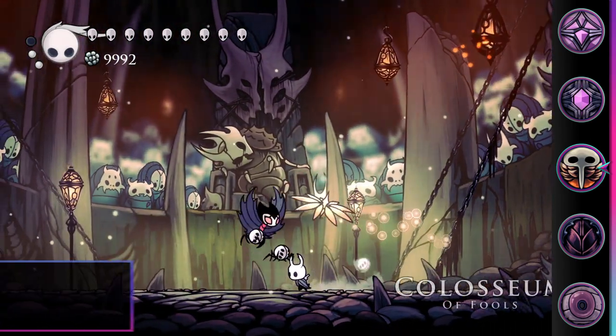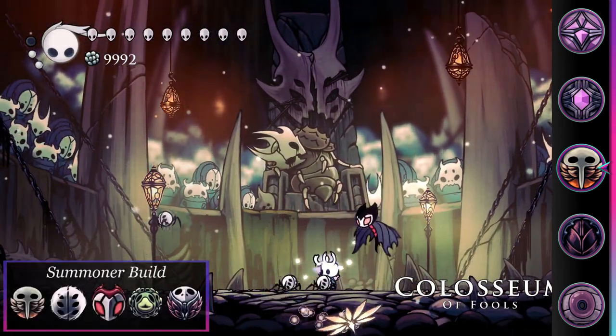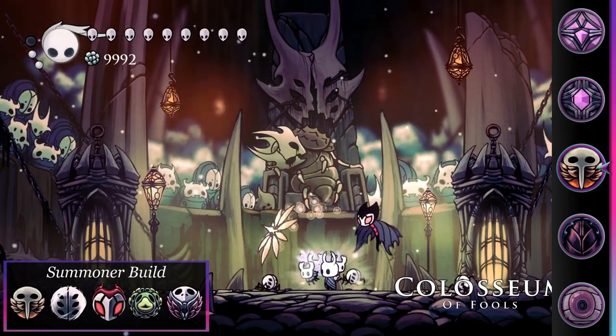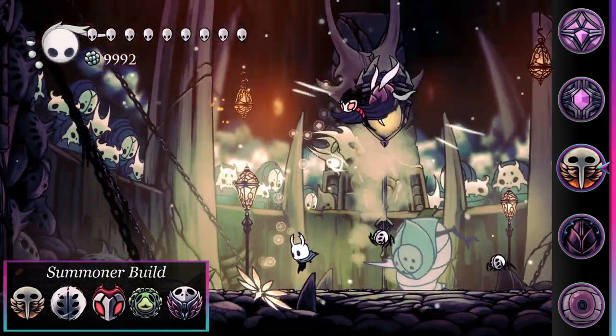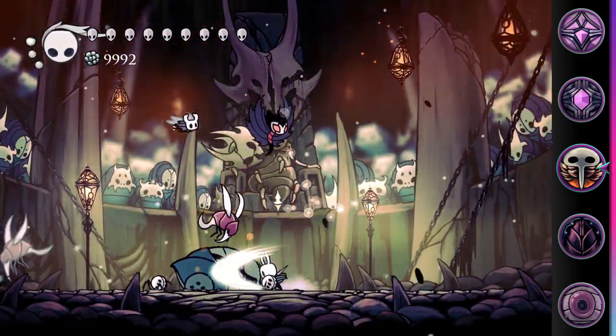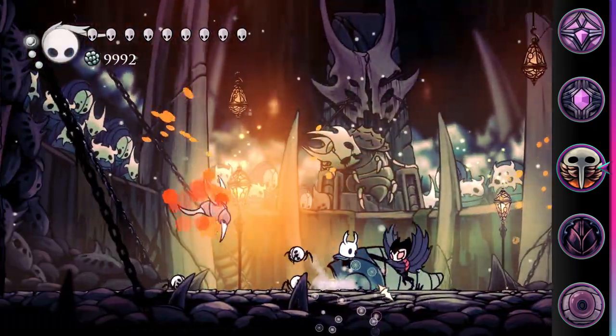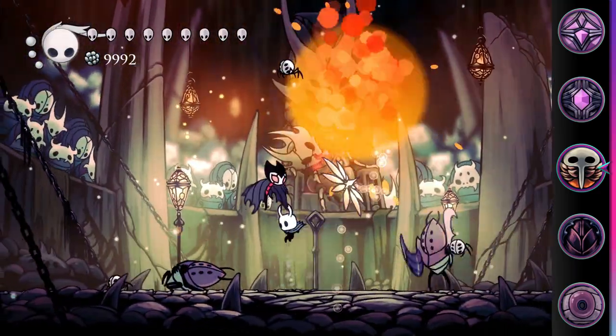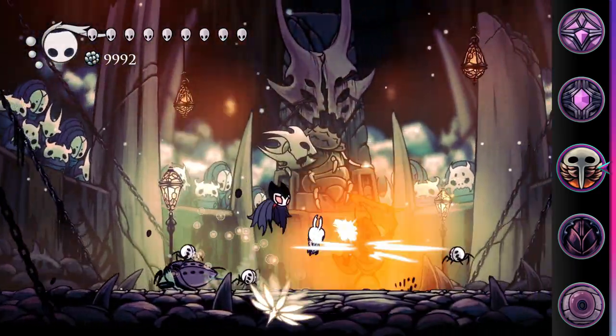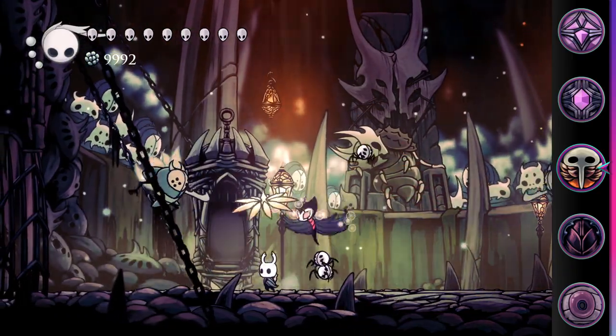Despite this, you can still make a pretty good summoner build with Glowing Womb, Weaversong, and Grimchild. If hatchlings are killing enemies, there's a good chance you won't be gaining much soul, but adding Grubsong and Sprintmaster to this build will allow the special interaction between Weaversong and Grubsong to solve this problem. Grubsong allows Weavelings to give three soul each time they hit something, and Sprintmaster lets them hit more reliably, giving you a way to constantly fuel your hatchling spawns.